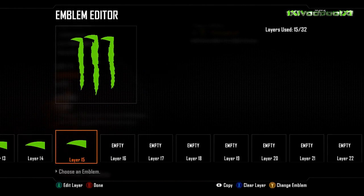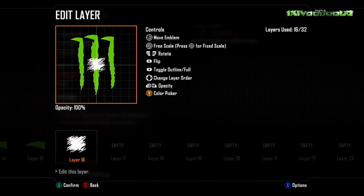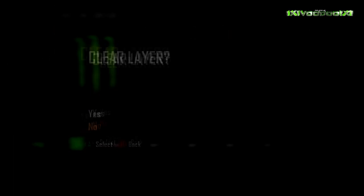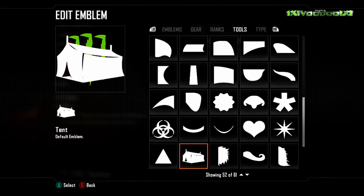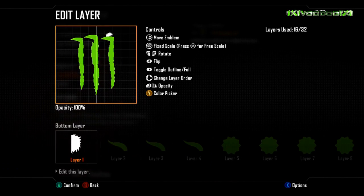Basically you use the round square as the background, then the main as the main body of the M's. The half short hair and the golf flag are also used - the golf flag is used for the top peaks that go across the top of the logo.